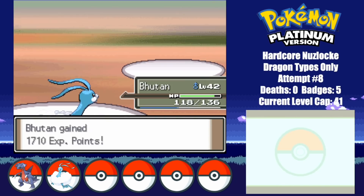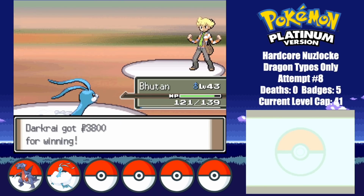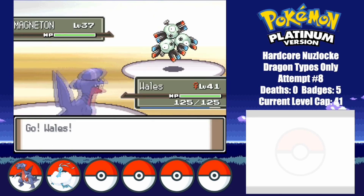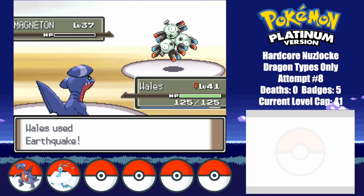Empoleon actually tanks a hit, but it doesn't help much as even he goes down right after. Another day, another easy Twig battle. I then take on the 6th gym leader, Byron. I lead with Whales due to his typing, and finish off Magneton in just 1 hit.